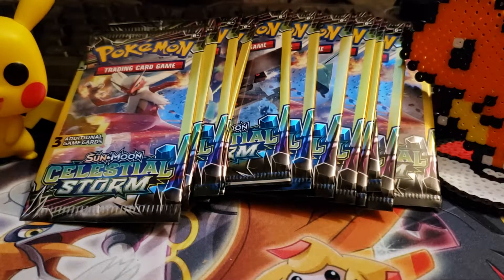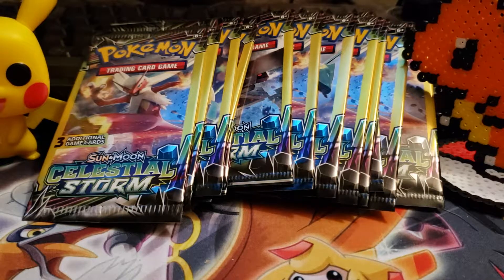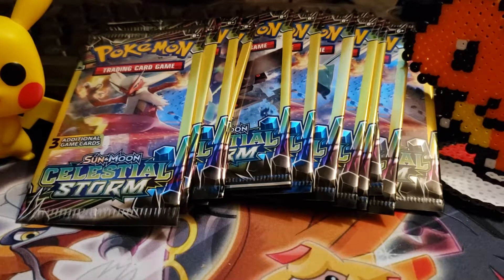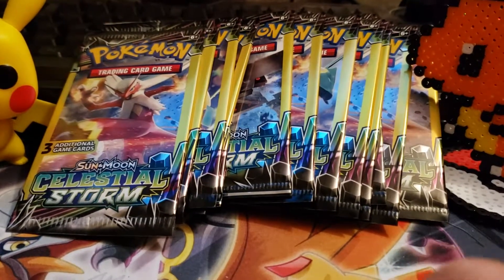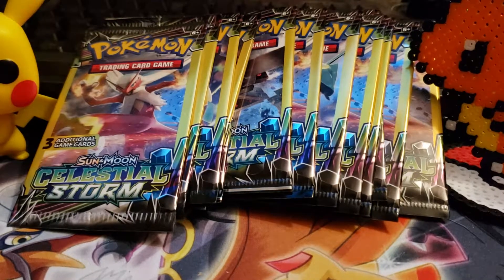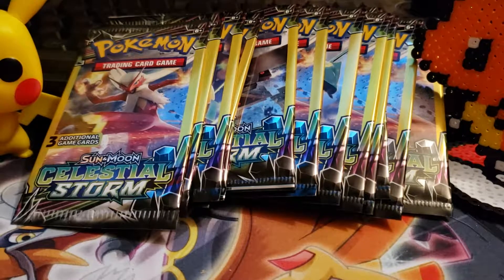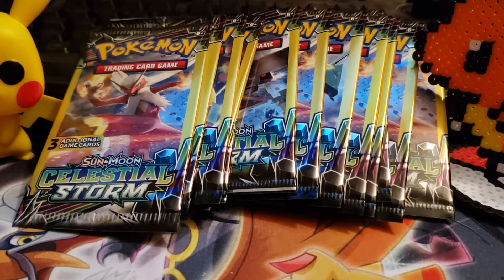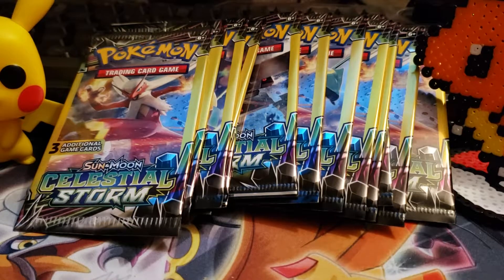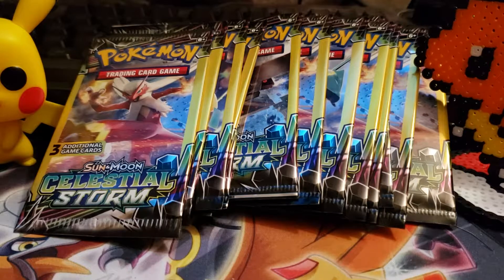Hello again YouTube, MF Gamer Guy here with another Pokemon card opening video. We've finally found some Dollar Tree packs — been looking all over. Every store around here has been sold out forever. They still didn't have any Unbroken Bonds Dollar Tree packs, but they had a ton of Celestial Storm, Breakpoint, Breakthrough, Crimson Invasion, and Guardians Rising. So I went ahead and bought 15 packs of Celestial Storm. Let's start opening.